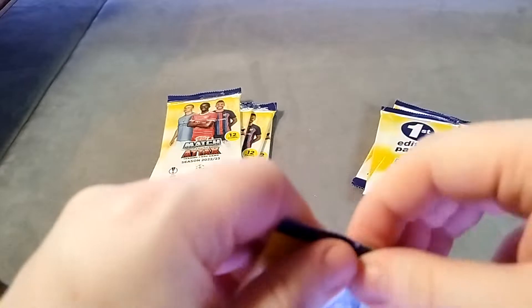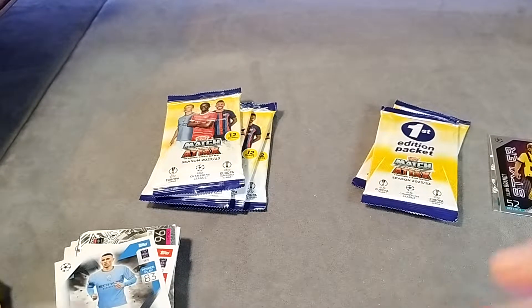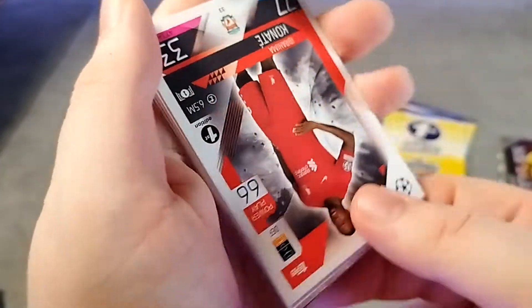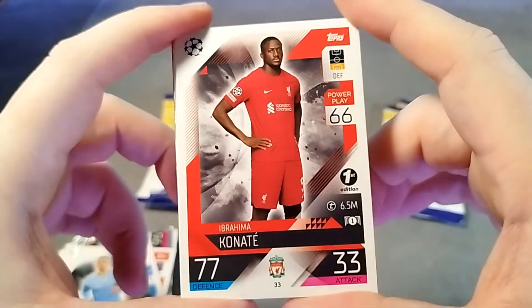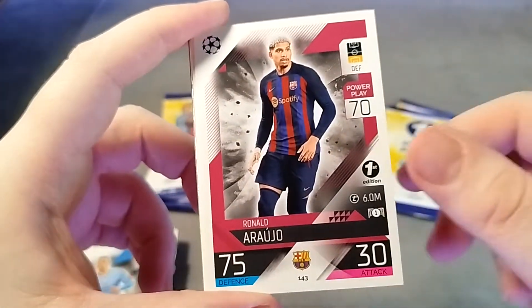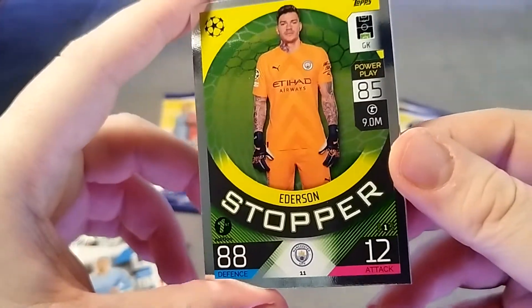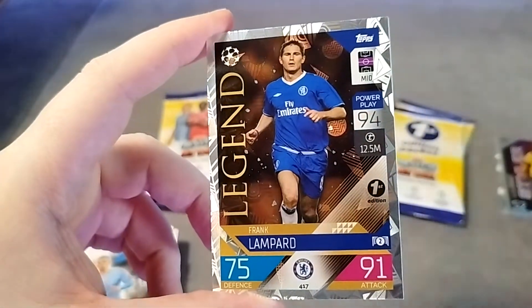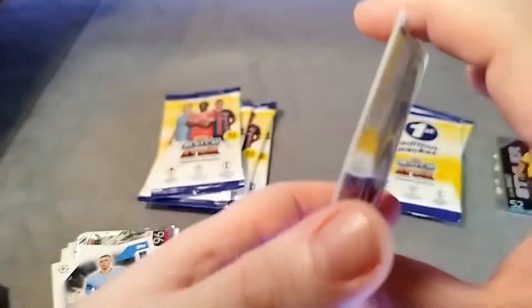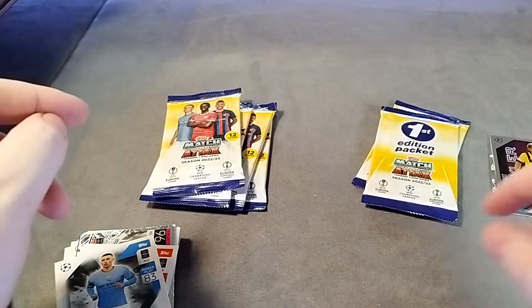Let's get into another First Edition pack and see what we can find - see if we can get anything exciting. We have another digital code that you can absolutely use. Then we have an Ibu Kanate First Edition, Magnin, Araujo, Hadji. Then we have a Stopper Edson. And we have a Frank Lampard First Edition Legend, and then a Vinicius Junior gold card. There we go.